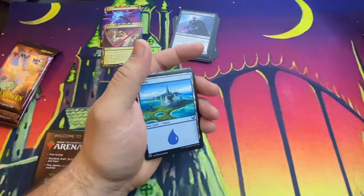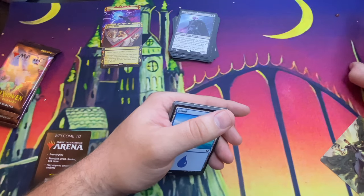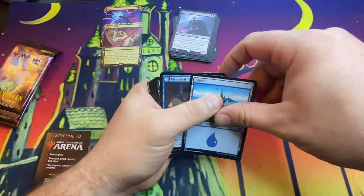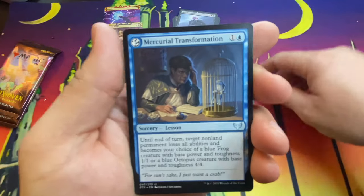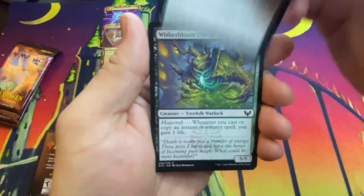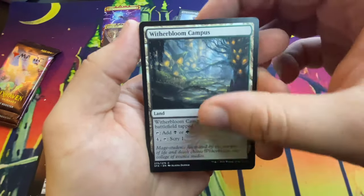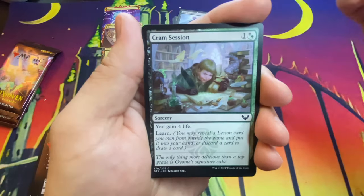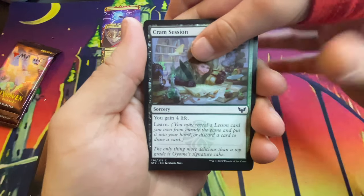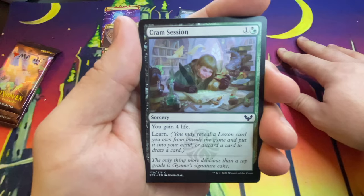Look at this — there's a ladybug! Get out of here, ladybug. I'm not killing it, just brushing it away. The draft packs have Mystical Archives too. Mercurial Transformation, Essence Infusion, Witherbloom Pledge Mage, Witherbloom Campus. Cram Session — this one has the Learn mechanic.